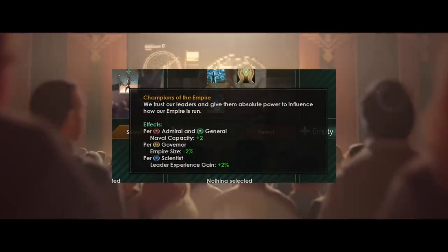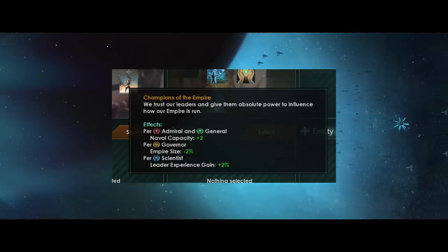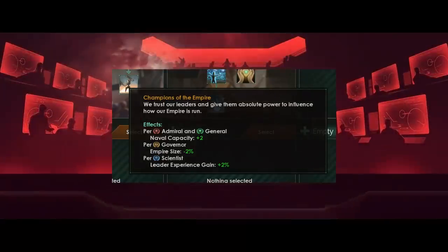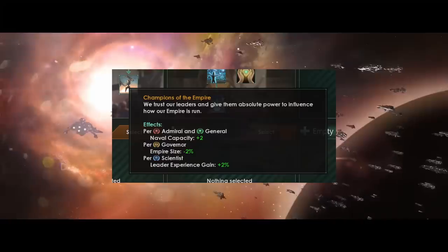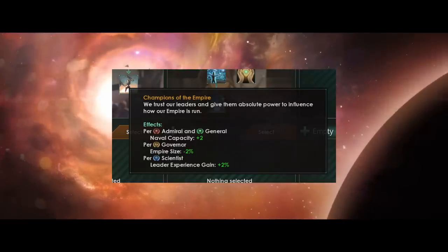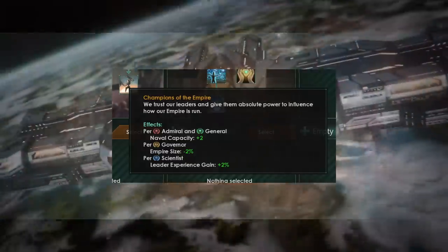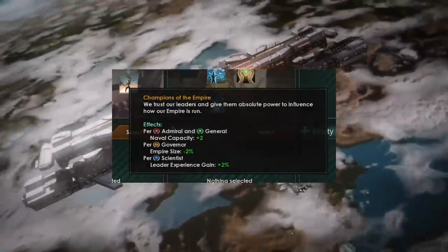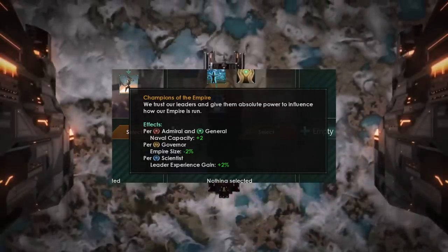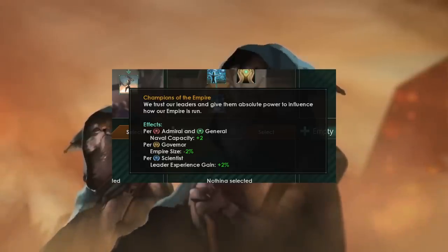Marek also wanted to highlight Champions of Empire as apparently the fanciest perk in the tree. Admirals and Generals will get plus two naval capacity — not sure that's very relevant unless it's a percentage modifier. Per Governor, minus 2% empire size, which could be more relevant later on. Per Scientist, plus 2% leader experience gain, which could be relatively useful. Though we've been told we will have many fewer leaders now with Stellaris Galactic Paragons than previously, so possibly these bonuses are actually relatively minor.